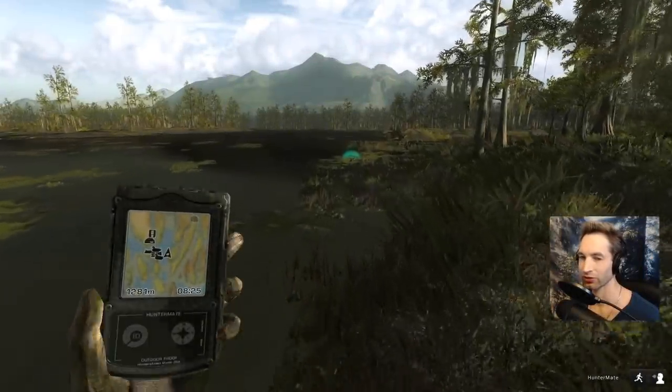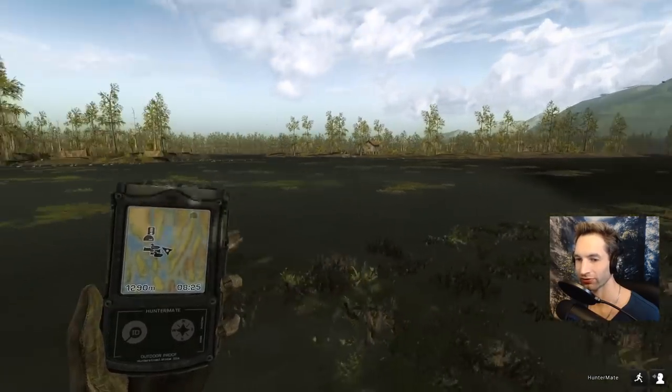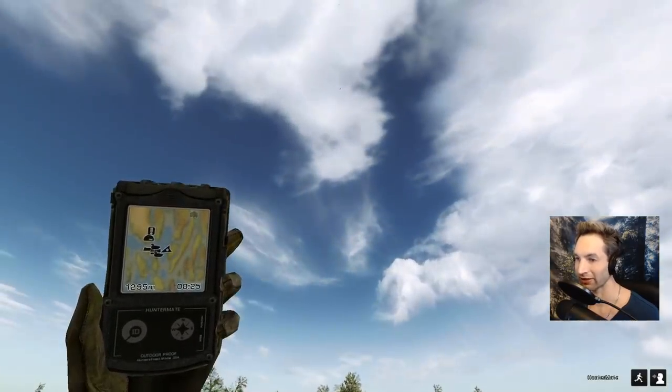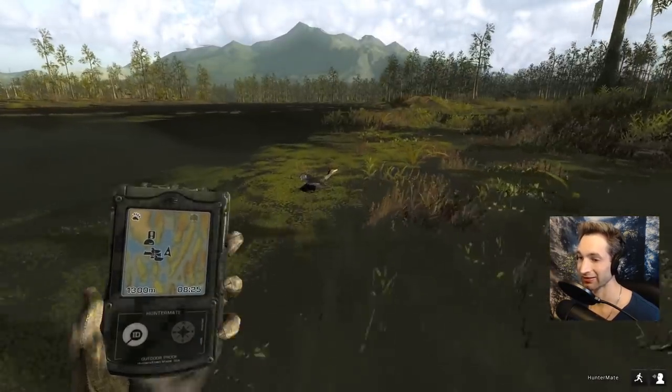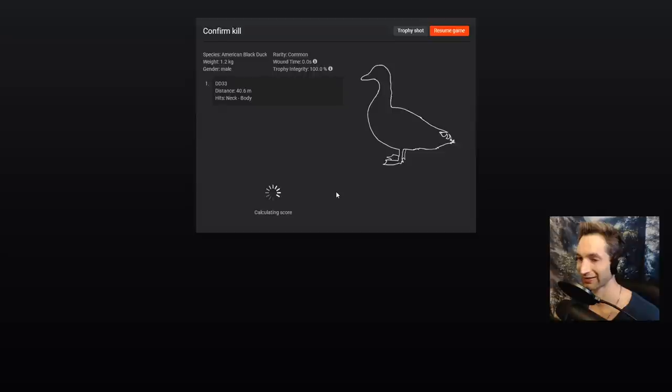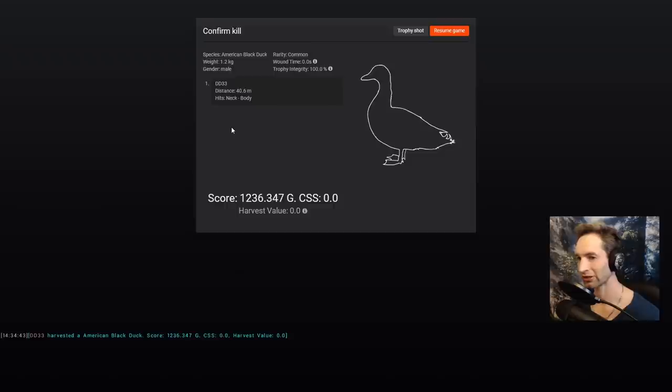We have I think three more ducks left — one, two, three — plus those two in the air right there, and with that I think that's gonna put us at 80 ducks. That's a lot of ducks! Okay, this is the duck we took on the water with the 12 gauge — I wanted to test out the ability and see how far the pattern would reach. So 40.6 yards and we hit neck and body, basically holding for the head. Looks like a pretty good pattern to me, and that's a decent size black duck too — 12.36.